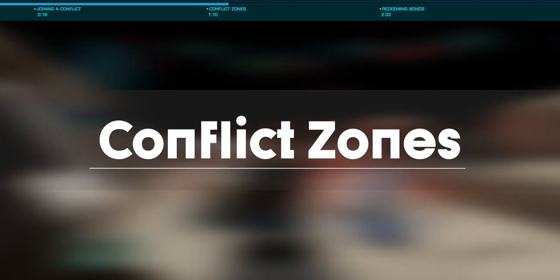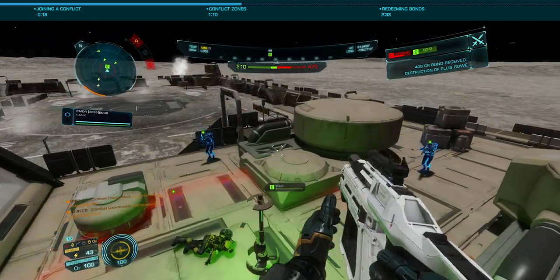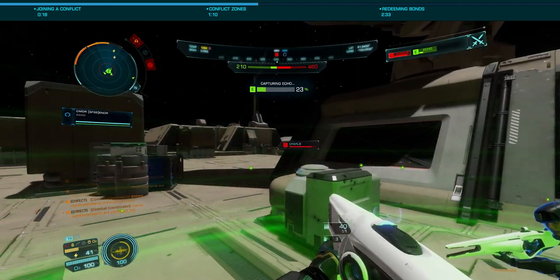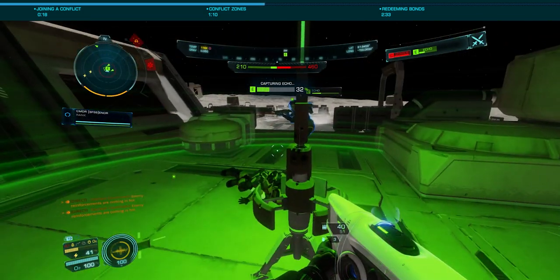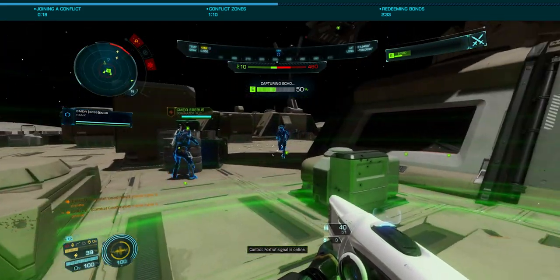Currently, there are both low and high intensity zones. While I suggest starting with the low, they get pretty easy pretty quickly, so you'll likely want to move to a high zone soon after. The primary difference is the NPCs — in the high zones they will have much stronger shields and armor, and unfortunately are massive bullet sponges.